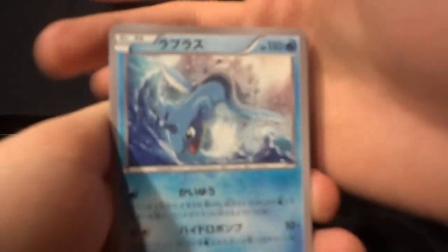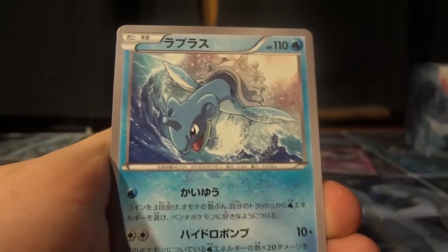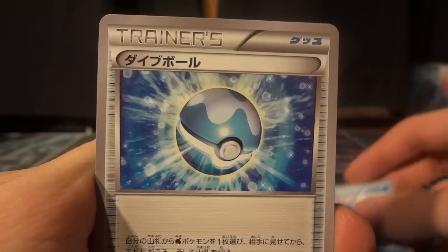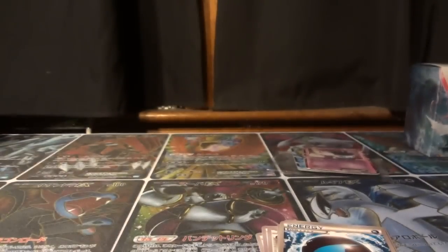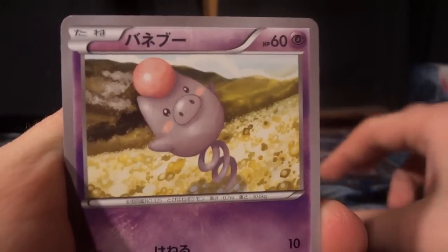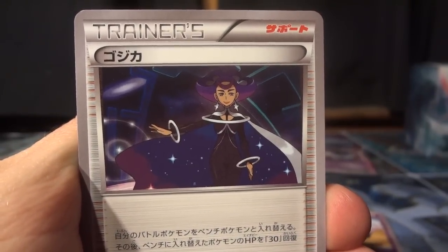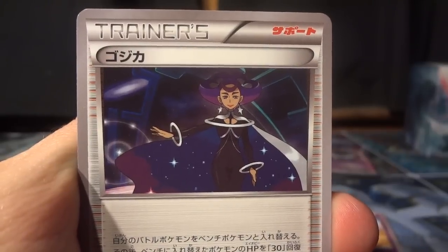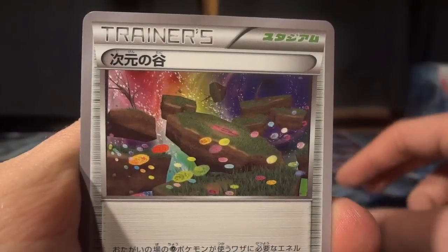Interesting to note there's a non-holo version of the holographic Lapras from the Y Collection. There's also Dive Ball — a couple of those — a couple of Rough Seas, just one Splash Energy, and from the other side of the pack we have a Spoink, his twin brother Grumpig, and Olympia — Olympia lets you switch your active Pokémon with one of your benched Pokémon and deal 30 damage from the newly benched Pokémon. Also got two Dimension Valley and a couple of Mystery Energy to top things off.